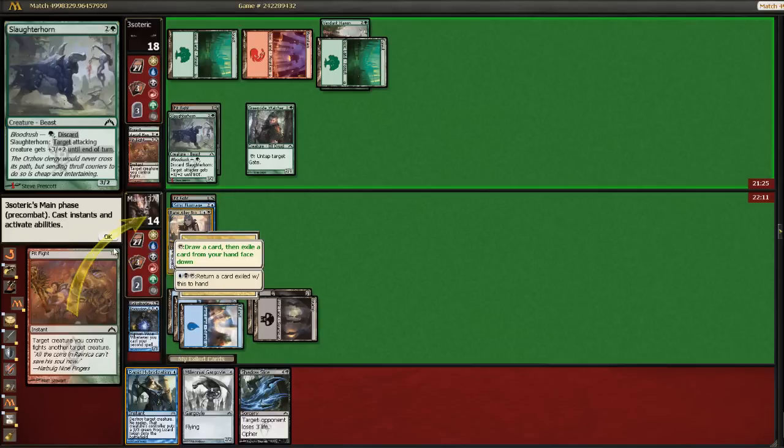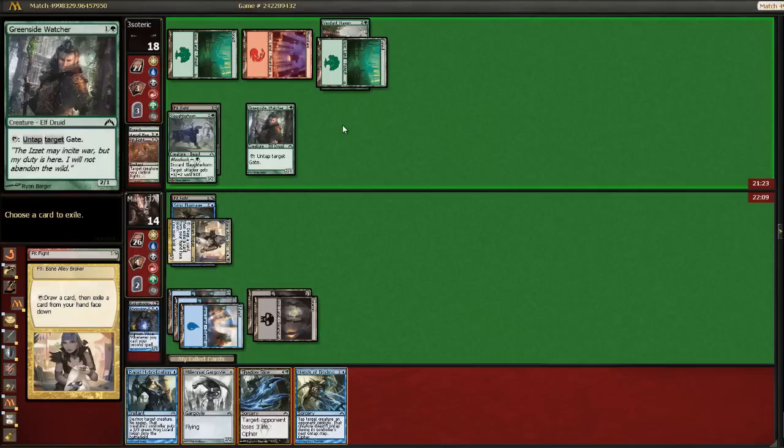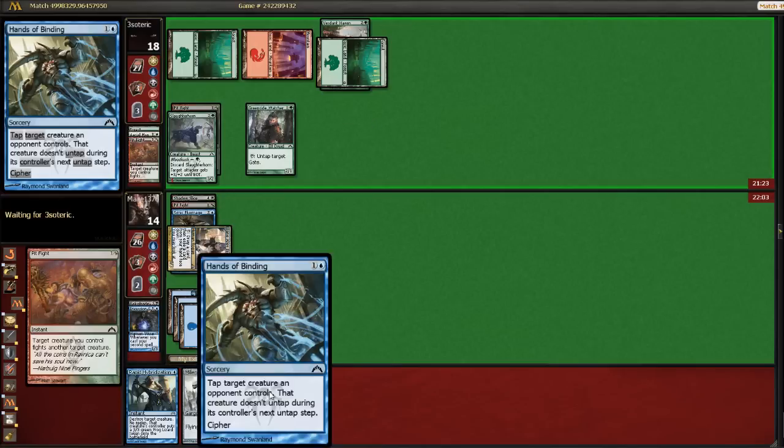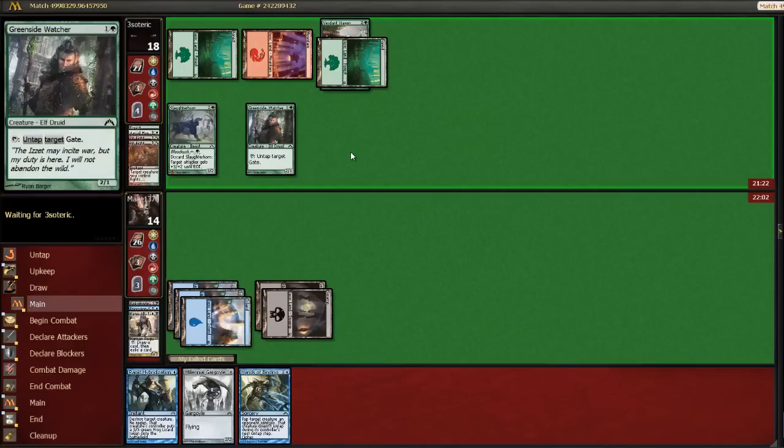Pit Fight is so good against me. Pit Fight is kind of a blowout here. I don't think I'm gonna be Shadow Slicing anytime soon, so I'm gonna get rid of it. Hands and Binding I might need to use to keep this guy locked down.